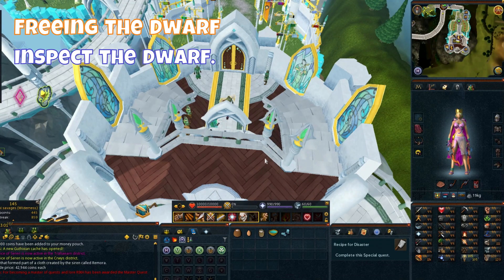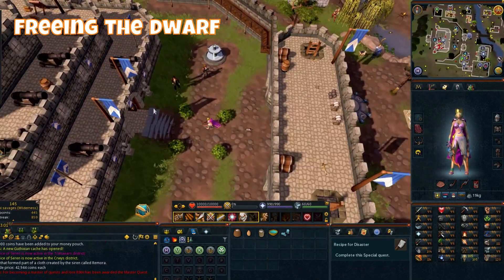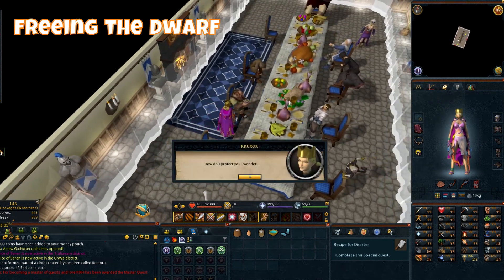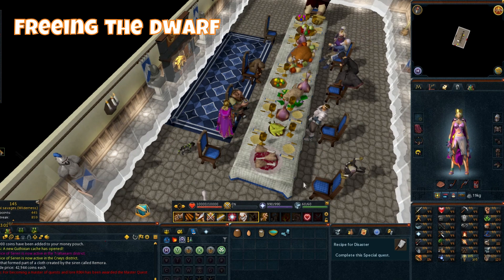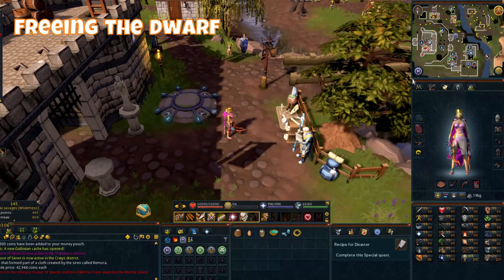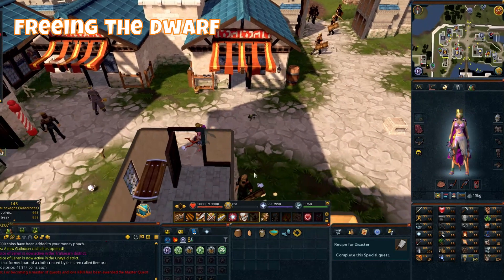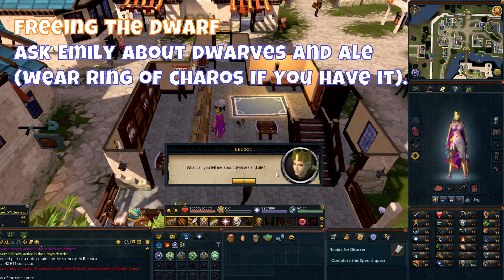Inspect the Dwarf. Head to the Rising Sun pub in Falador. Ask Emily about Dwarfs and Ale — wear the Ring of Charos if you have it.